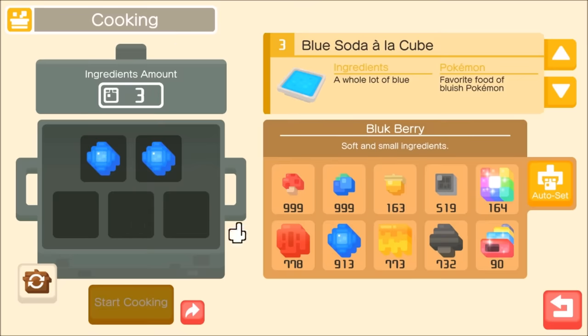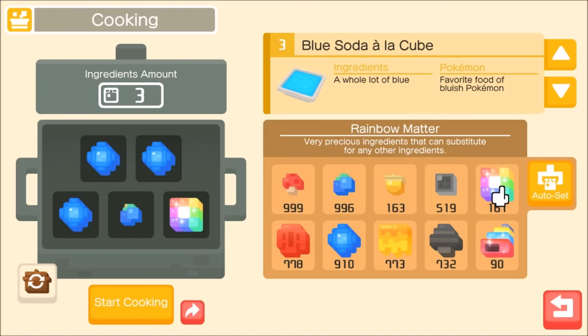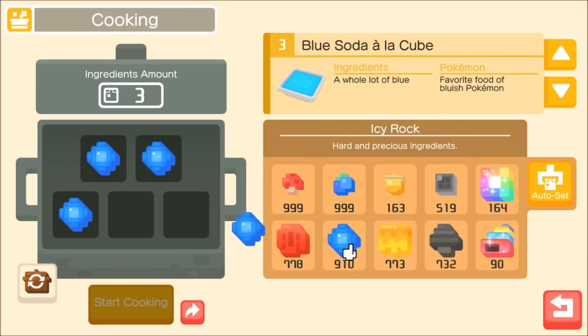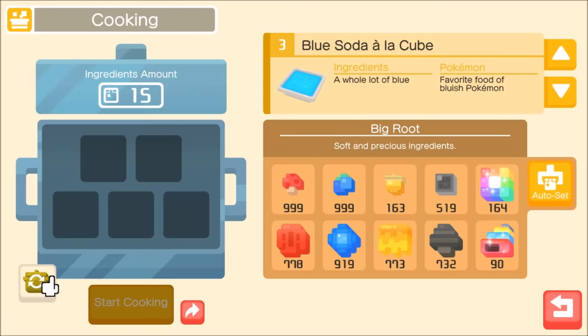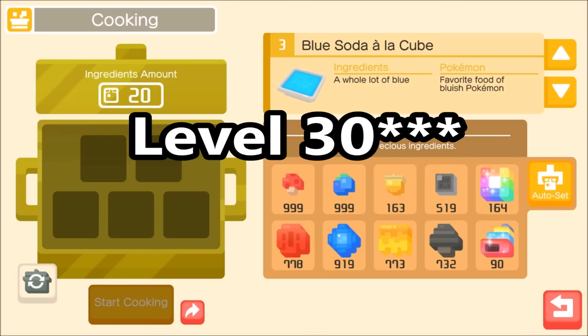The very good recipe puts Dratini in a pool with many more Pokémon, so for the best chance you'll want to make a special recipe. You can use a Rainbow Matter to fill two precious spots, or make everything precious, and use all four or five blue like Icy Rock. Because Dratini is more common with the special recipe, you'll actually save precious ingredients by only making the special Blue Soda à la Cube — so I recommend dumping all your resources into it as you go.